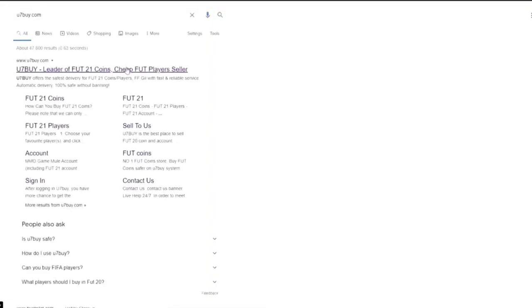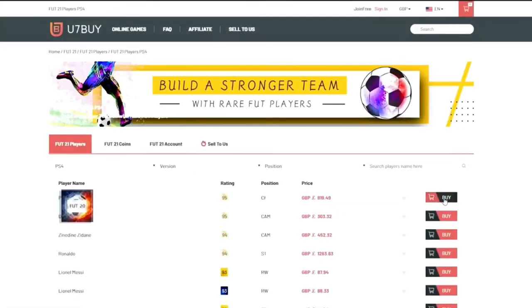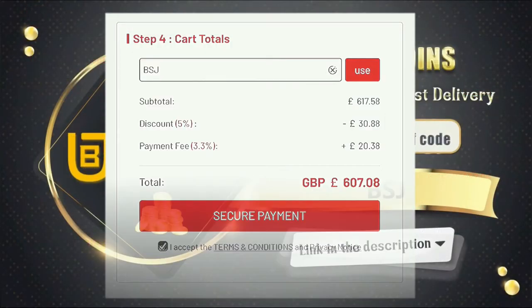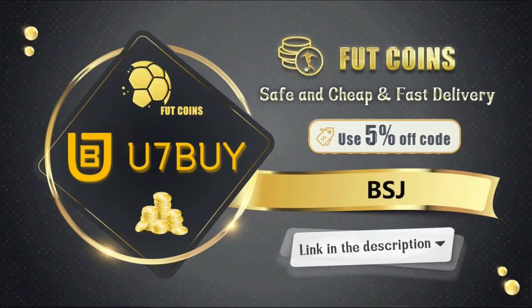If you guys are looking for cheap and reliable FIFA 21 coins, check out U7 by FIFA, link in the description and use discount code BSJ to get 5% off at checkout.